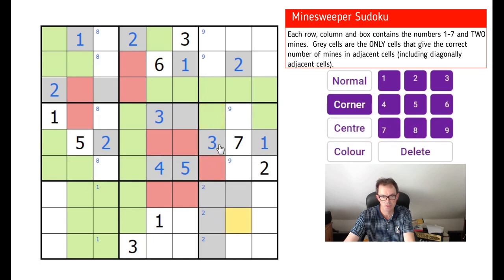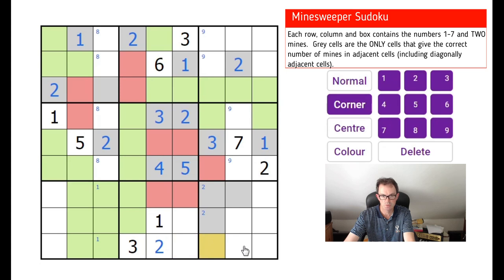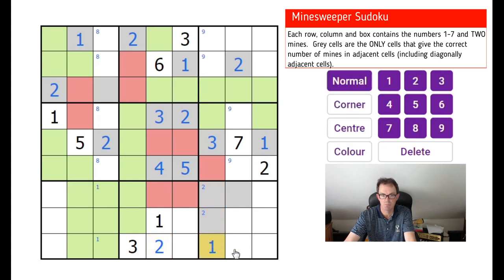This square sees three mines — that's fine. This square we can write in: it must be two because it sees two mines and can't see anything else. That's working — two, two. This must be a two by sudoku rules. This square already sees two mines but might see more. This square cannot see mines from this box — it's impossible — and it cannot be a two, so this square can see a maximum of one mine, which means this is a one.